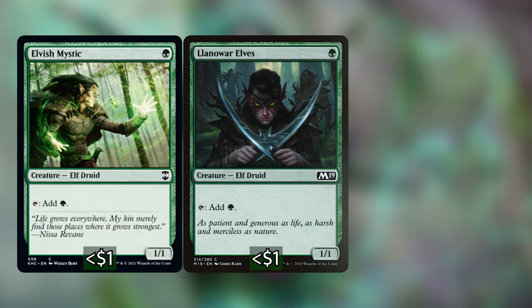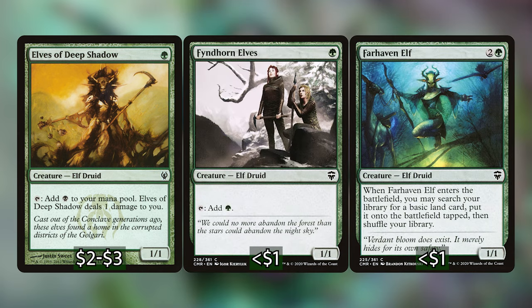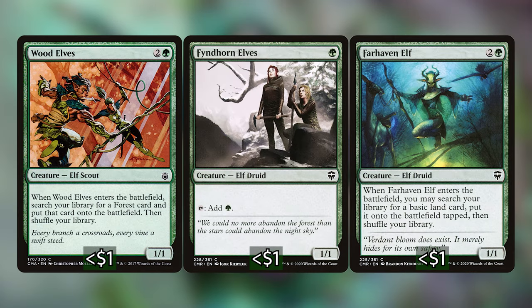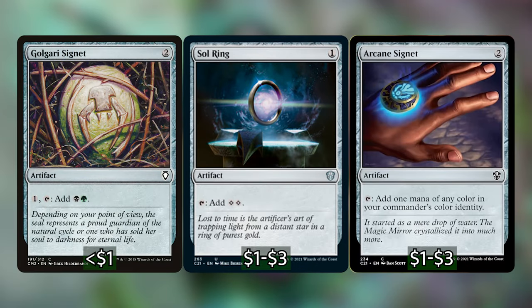We've got an Elvish Mystic, Llanowar Elves, Arbor Elf, Elves of Deep Shadow, Fyndhorn Elves, Farhaven Elf, and Wood Elves — which can get us lands when they come into play. We've also got Sol Ring, Arcane Signet, and Golgari Signet. Just really good Mana Ramp we can get on turn one or two. Our commander is super low-costed, and I'm not entirely sure if she's going to be a huge target, but we want to make sure we have enough mana to recast her later on if that's the case.